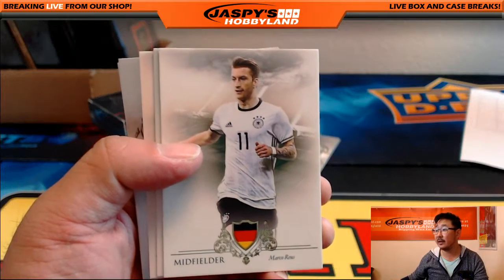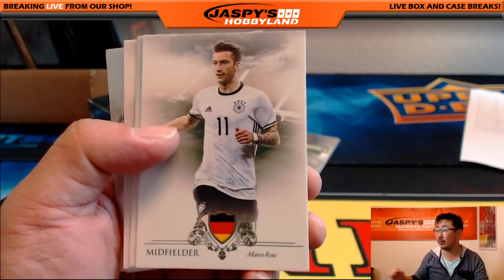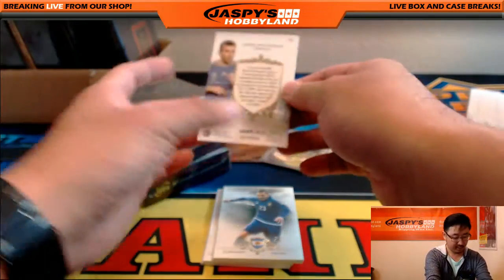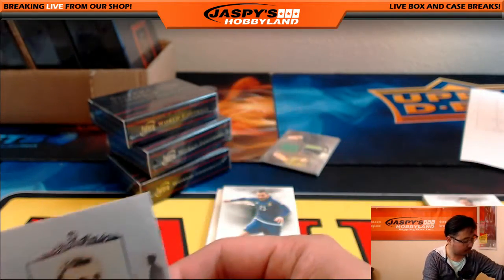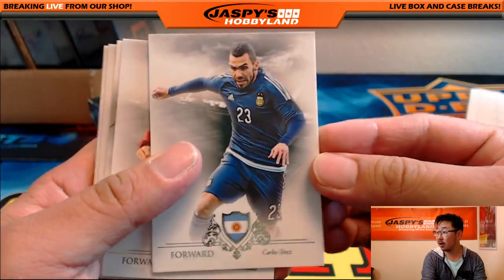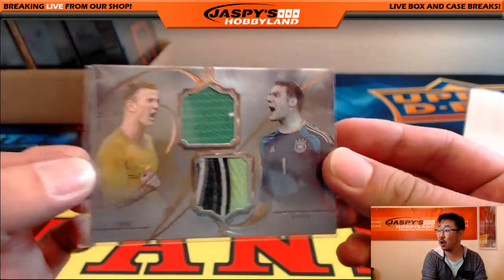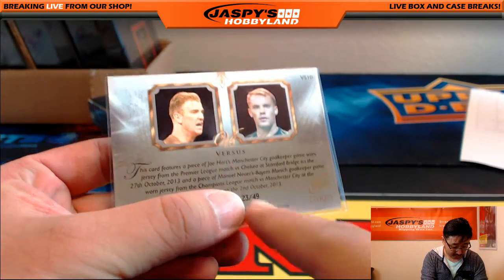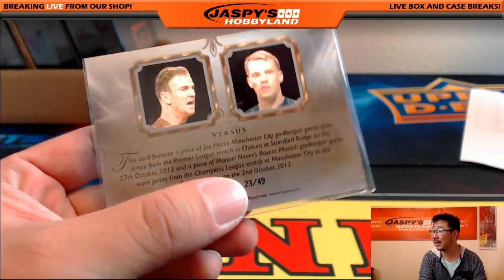Start off with Marco Reus. Let me see if I can get a little bit sharper focus. And nice, we got Andrey Shevchenko — the great silver, nine out of 21. That'll go with letter A — John Parker with letter A. There's Carlos Tevez. And the next relic is nice — Joe Hart and Manuel Neuer. Nice color in that Manuel Neuer relic there, 23 out of 49. The Manuel Neuer relic came from his Bayern Munich goalkeeping shirt from a Champions League match versus Joe Hart and Man City back in 2013. Nice.